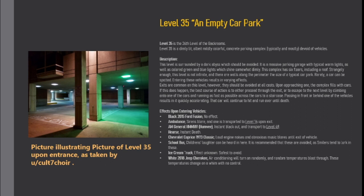This level is surrounded by a dark abyss which should be avoided. It is a massive parking garage with typical warm lights, as well as colored green and blue lights which shine somewhat dimly. This complex has six floors, including a roof. Strangely enough, this level is not infinite, and there are walls along the perimeter the size of a typical car park. Rarely, a car can be spotted. Entering these vehicles results in varying effects.